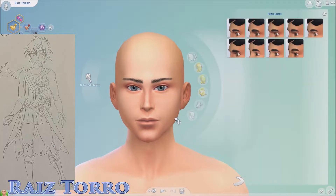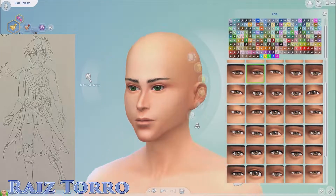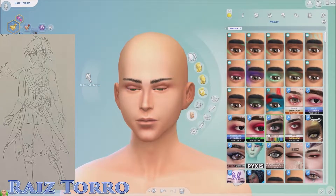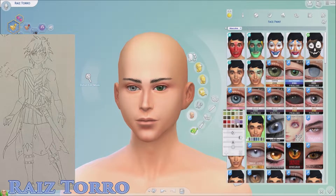Anyway, changelings basically can change into whatever they want, and a lot of times they can mimic other people's looks and make themselves look like that. And Raz here totally uses the fact that he's a changeling to his benefit — completely.